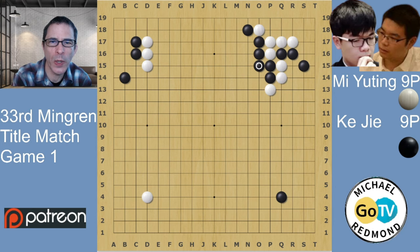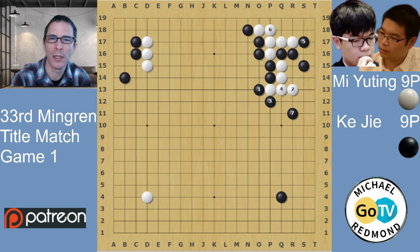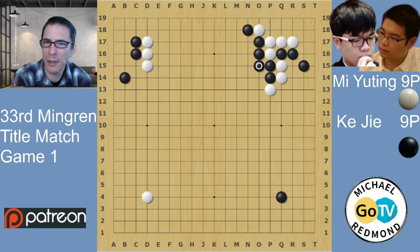KJ chooses a relatively simple way to handle this — Black connects at O15. When Black does this, we have a variation where there are cutting points all over the place and it's not clear which one Black is going to protect. Sometimes Black even plays here and leaves all those cutting points, which is pretty confusing. I don't really recommend playing this — I've seen world champion class players messing up with this joseki. Compared to that, this one is simple. It's still making miai of Q13 and S17.